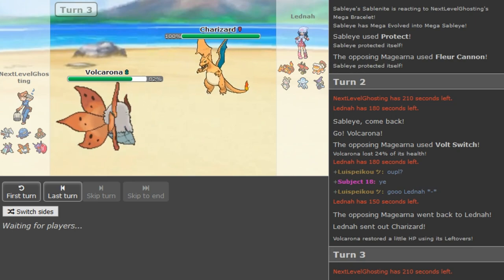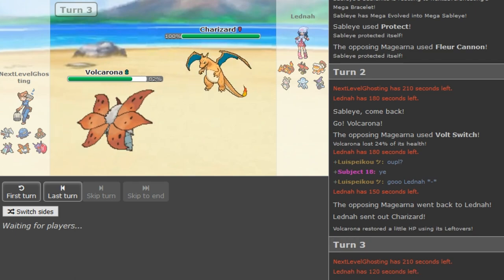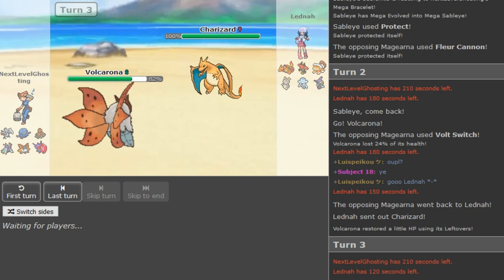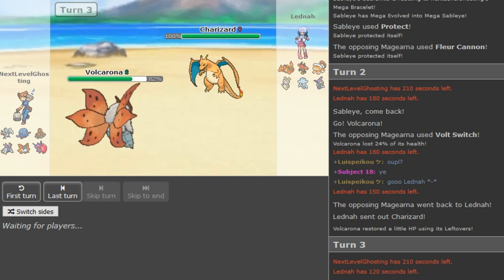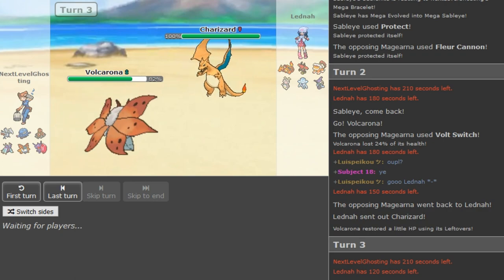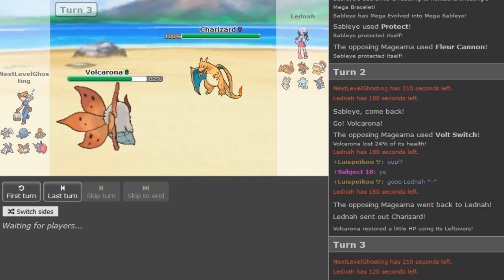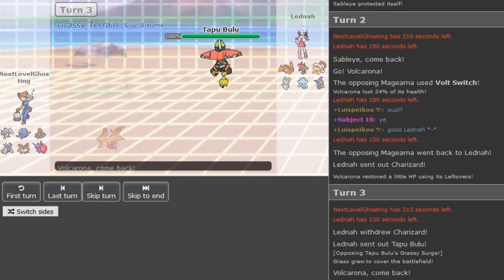Defog Tapu Fini would be interesting to see. If it's Haze Fini, in general, because Baton Pass is not banned yet so people can prepare for Baton Pass. I don't really see how Latina — depending on the sets — the Bulu has to be his breaker. I don't see the Zard breaking this team at all. He doubles out into Bulu predicting the Pex I assume.